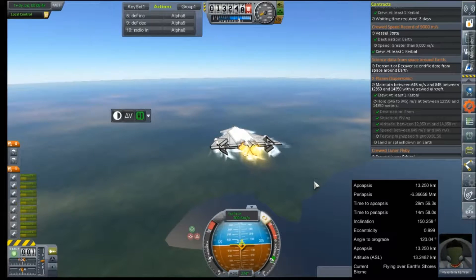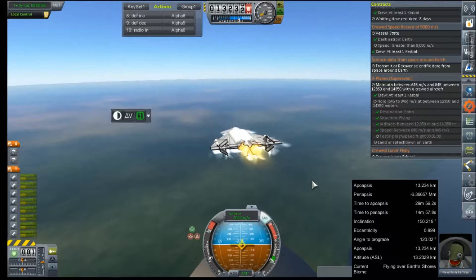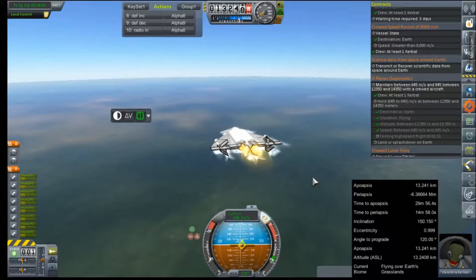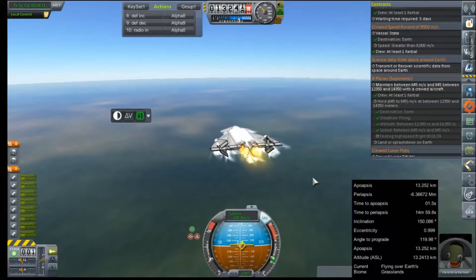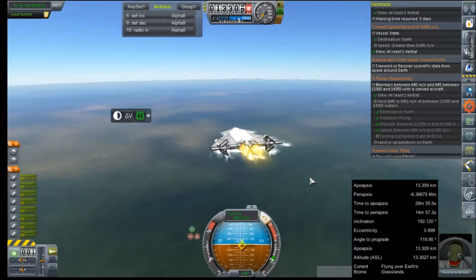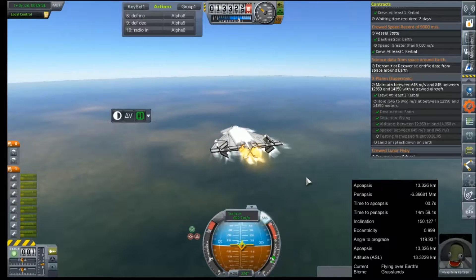What's up with this reduced roll we're getting? Not a whole lot of fuel left. If we could come back on that throttle just a bit more. Minute 33 to go. Are we going to have enough fuel to do this? Come on, Val — you can do it. One minute.